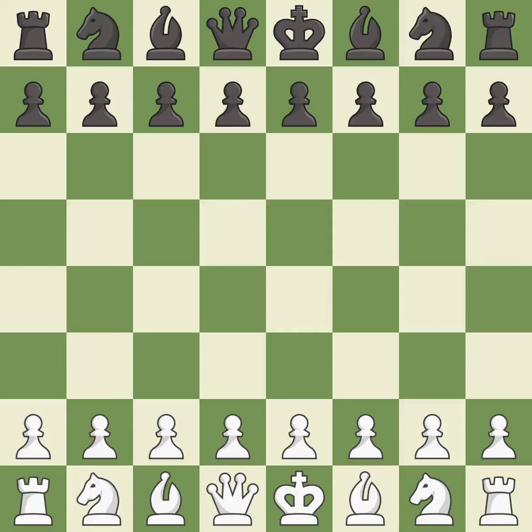10.Bd3 h6 11.Bh4 g5 12.fxg5 — intense, that was a serious game. That game was pretty competitive. Both players had an amazing opening. Black found some nice moves in the middle game. Sharp games are frequently the result of starting with the king's pawn, since it dominates the center and frees up the bishop and queen on the light squares.